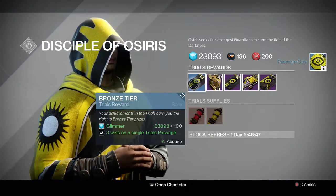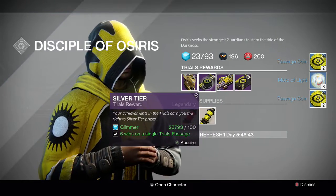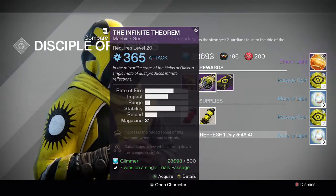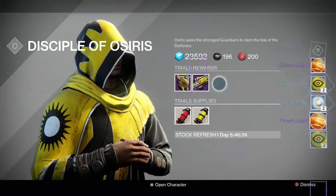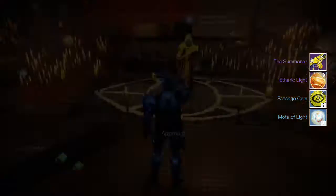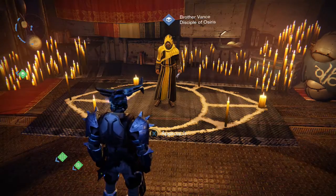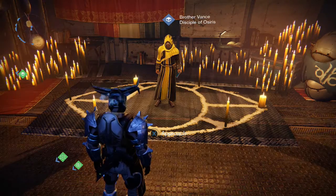Finally on my titan, I actually didn't go to the lighthouse because I forgot to pick up the mercy, so I ended up going 9-1 with my team. For the packages we get the Summoner for the gold tier and no exotic on the silver tier, which was a bummer. I ended up getting three primaries from Brother Vance this week — the Summoner, the Messenger, and the Jewel of Osiris — so that was kind of bad luck for me.